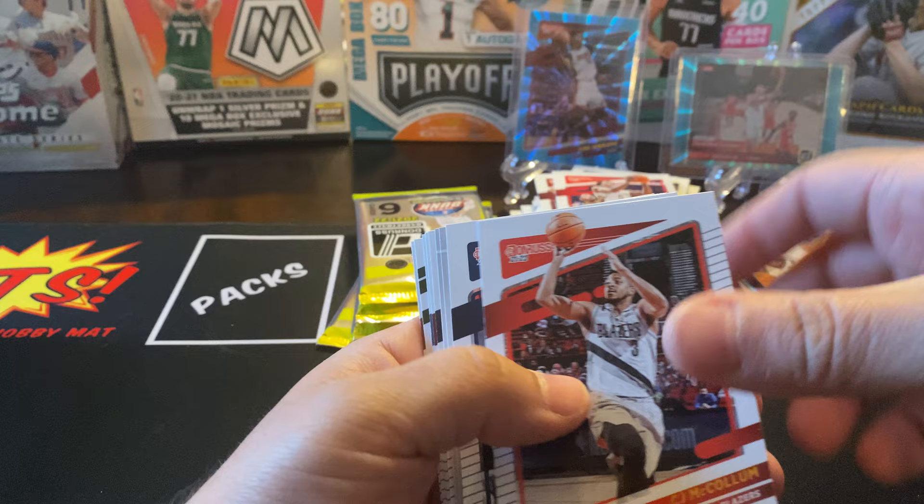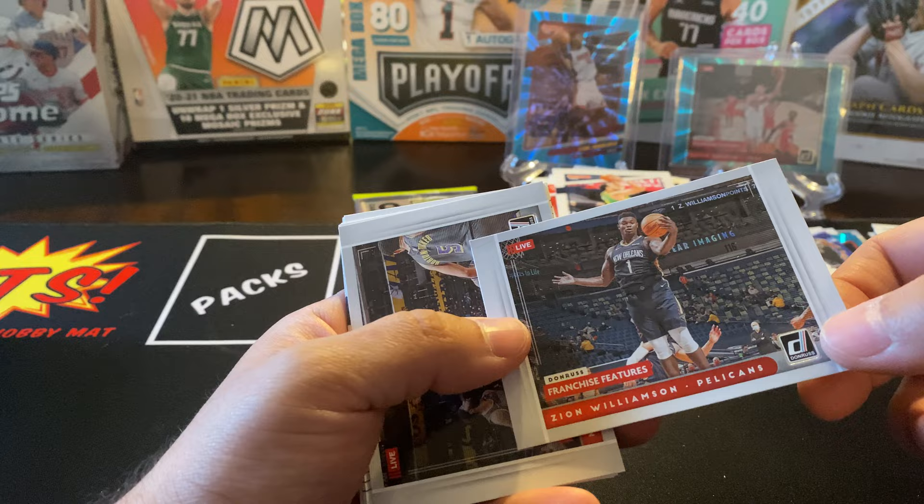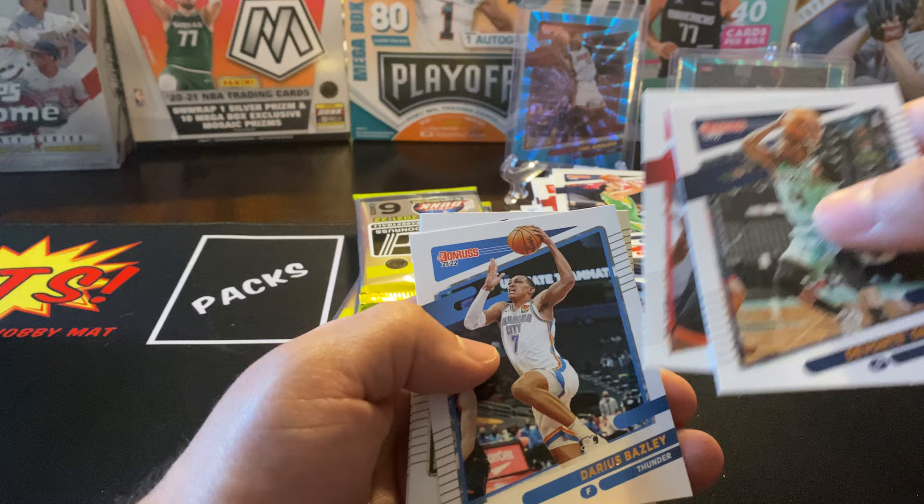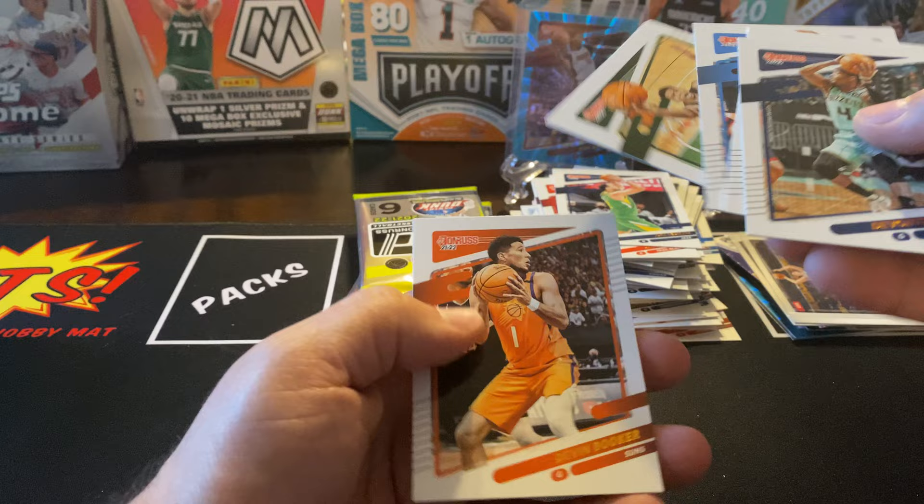Eric Bledsoe. CJ McCollum, Joe Ingles. We got Zion Williamson Franchise Features and then we also got the Joker. I have the worst job. Graham, Tate, Baisley. Giannis and Devin Booker.